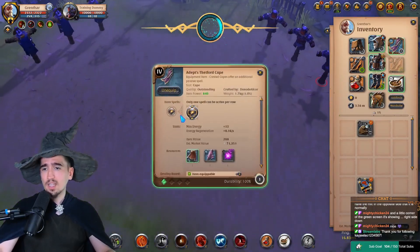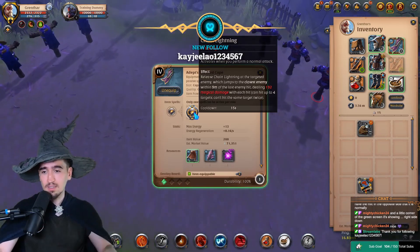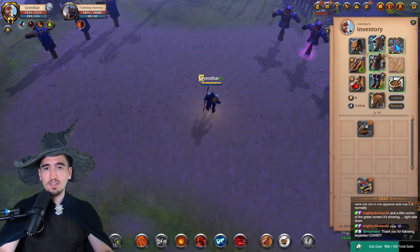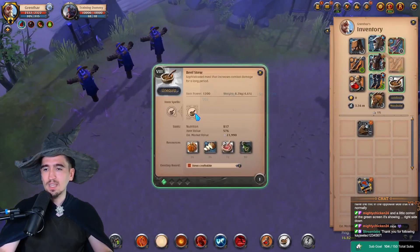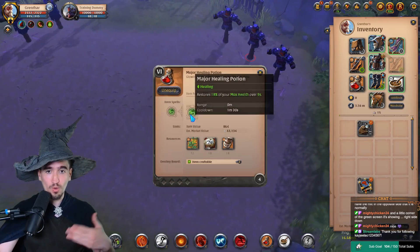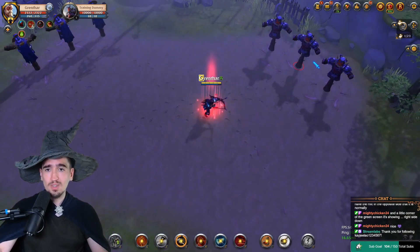Some players might disagree, in which case just swap to the alternative. The Tetford Cape deals a ton of damage every 15 seconds — it's a type of damage that chains between enemies — which is great for DPS especially as a ranged player. It deals more damage overall, and the other item heals you for a certain percentage of your HP.